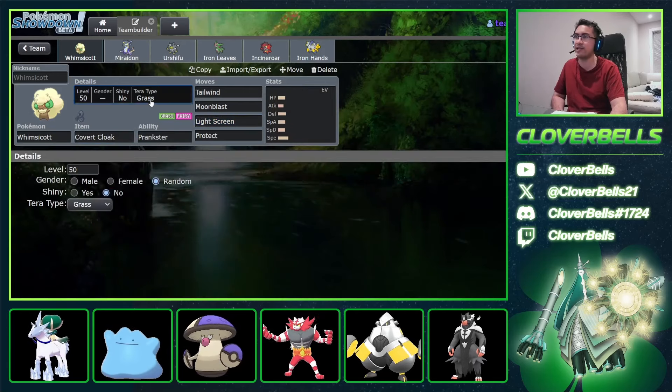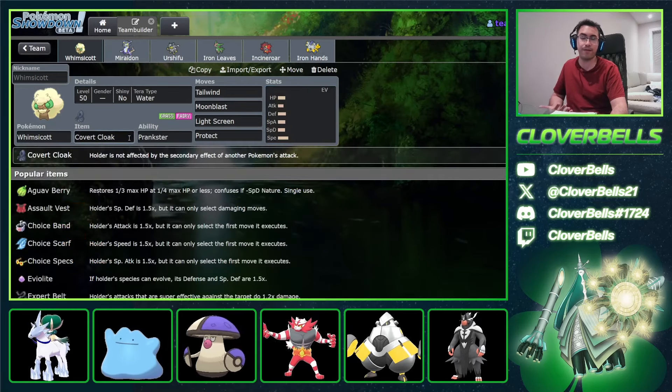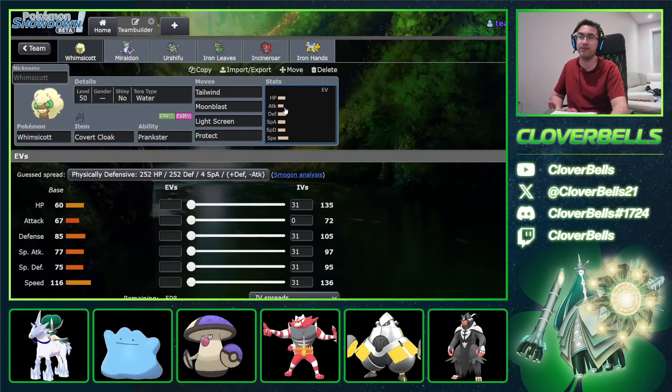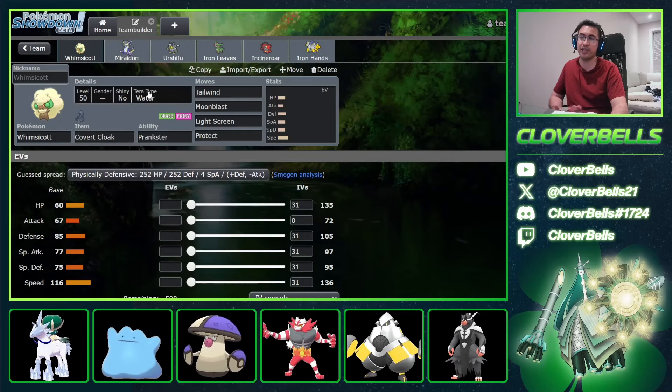The Culver Cloak item — no Fake Out for the opponent, Whimsicott doesn't care for it, and you don't get any drops from things like Icy Wind speed drops or Bleak Wind Storm. This is like a bulkier Whimsicott where you do have speed but you invest more in HP, maybe even Defense or Special Defense. Then the Terra of Water — you remove your Flying weakness and resist Fire-type damage.